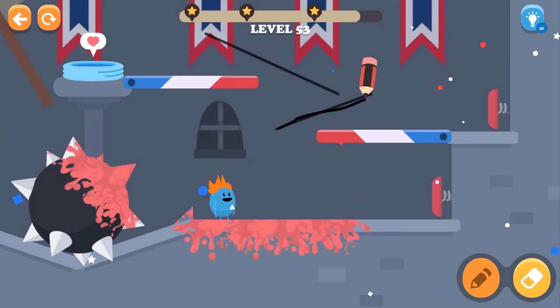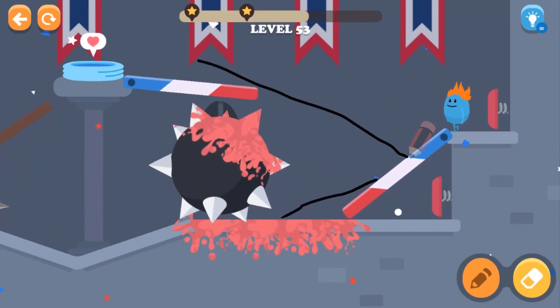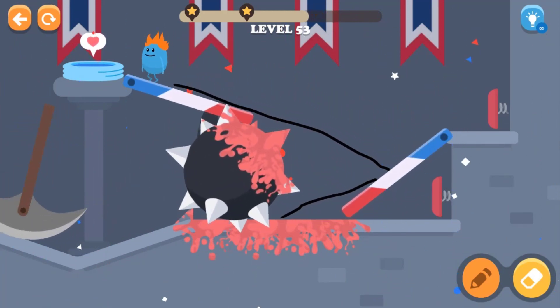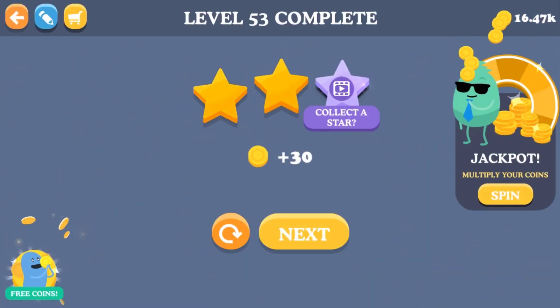Level 53 is kind of hard. We can draw a line over there so he's good — he's gonna walk over that spiky board. Yeah, finally he gets into the pool and he can have fun!